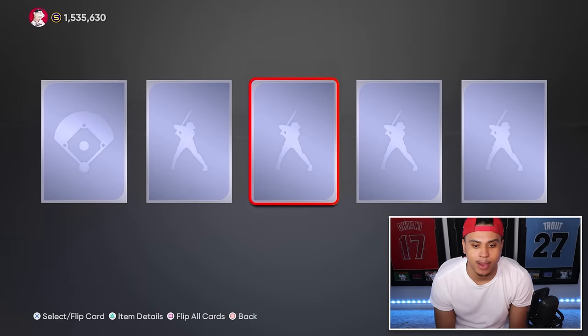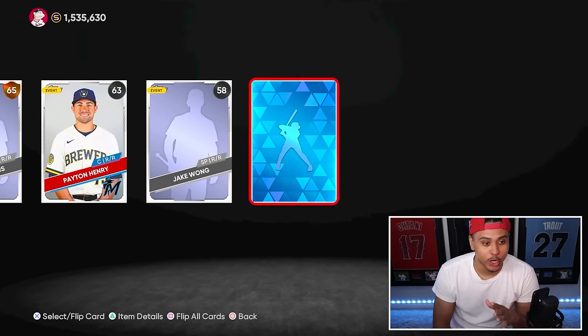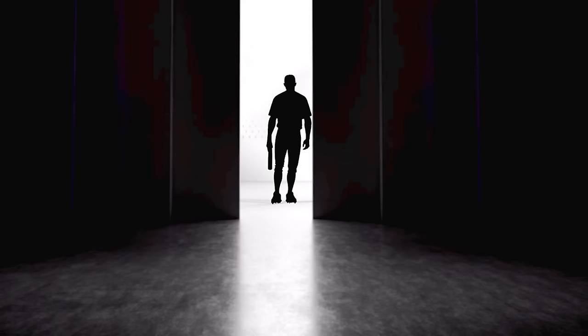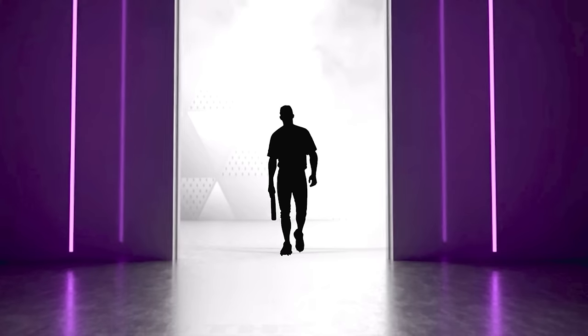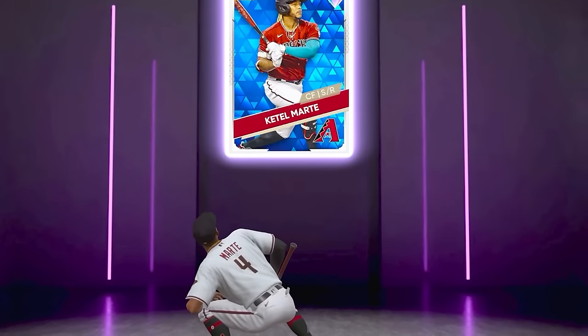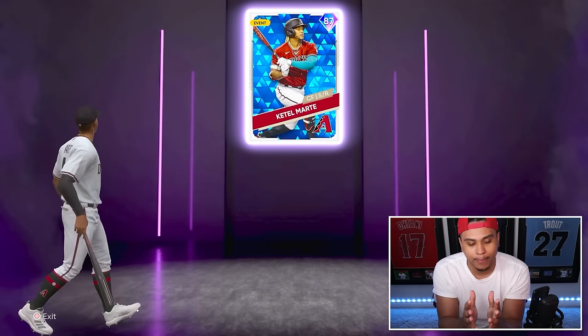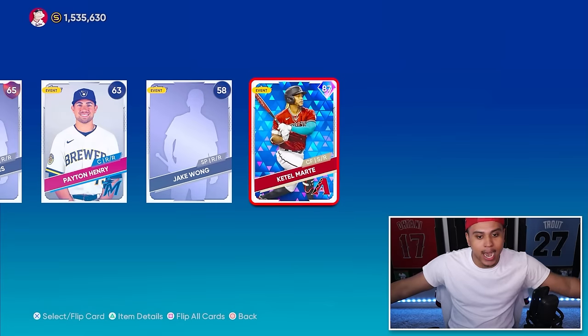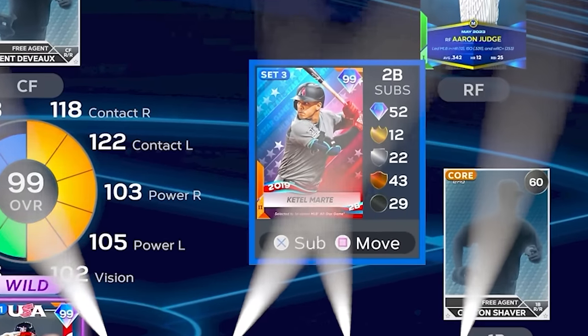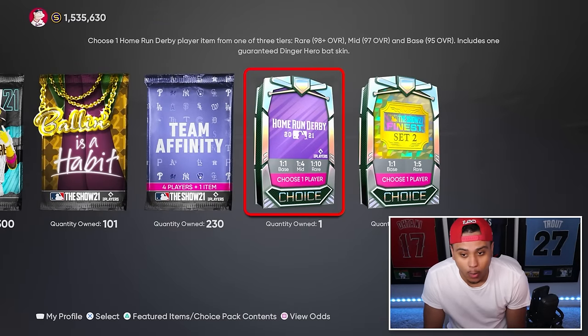We get a diamond! Down to our last two packs - we get a diamond! Best diamond pack animation of all time - I kid you not, this is probably my favorite pack animation ever. Just look how beautiful it is. And what's more beautiful is could tell more tape - best pack animation of all time, I don't care what anyone says. MLB The Show 21, you did a good job. That adds 99 Extreme Could Telle Marte to the squad!